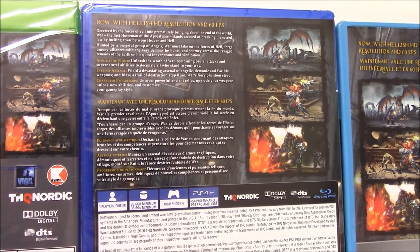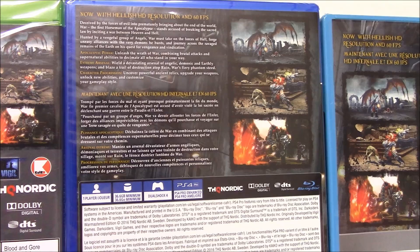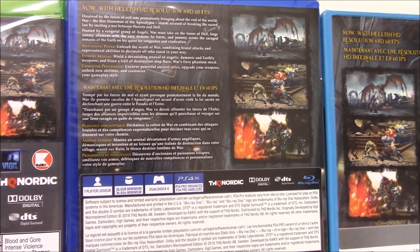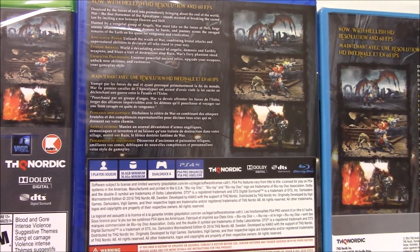Apocalyptic Power: Unleash the wrath of War, combining brutal attacks and supernatural abilities to decimate all who stand in your way. Extreme Arsenal: Wield a devastating arsenal of angelic, demonic, and earthly weapons and blaze a trail of destruction.